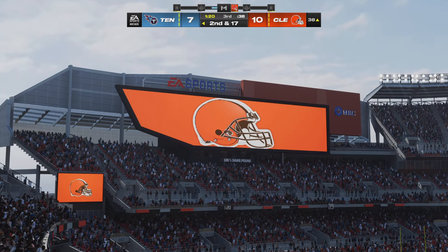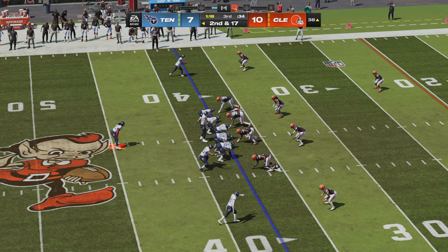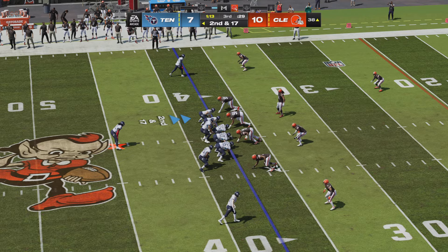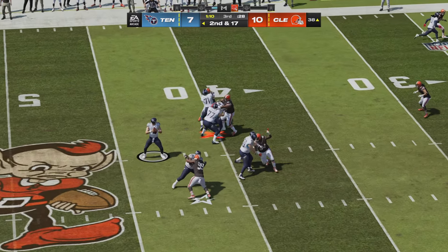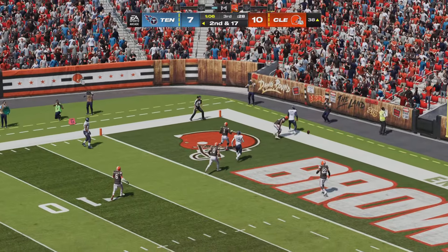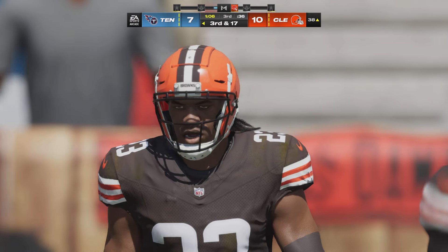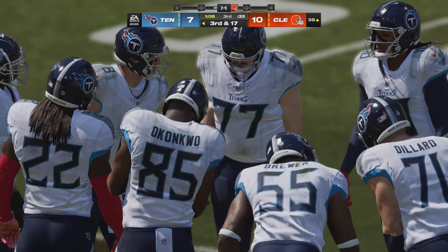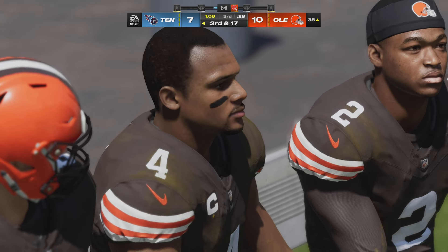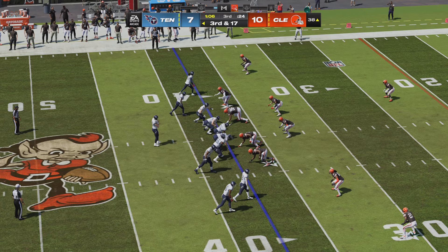A holding call brings them back — temporarily out of field goal range on a second and long. Levis looking to throw — going deep to the end zone for Hopkins — and that will be incomplete. Zone coverage and they were playing deep, making it a little harder to run by guys. Not much of a window to get the ball in there and it winds up incomplete.